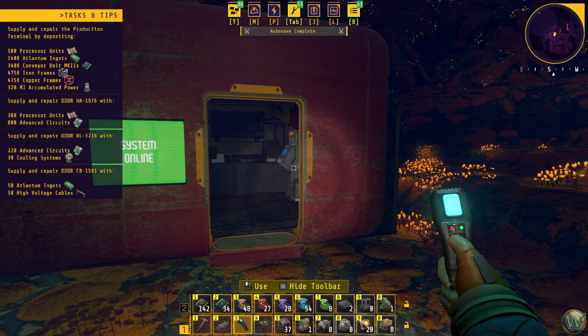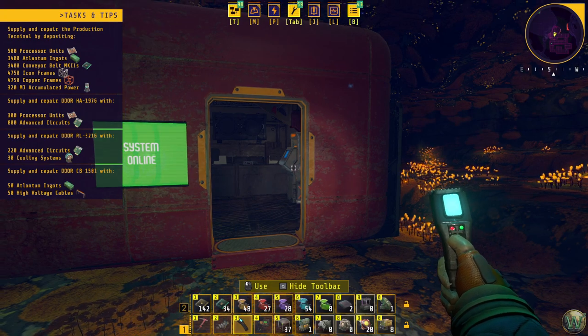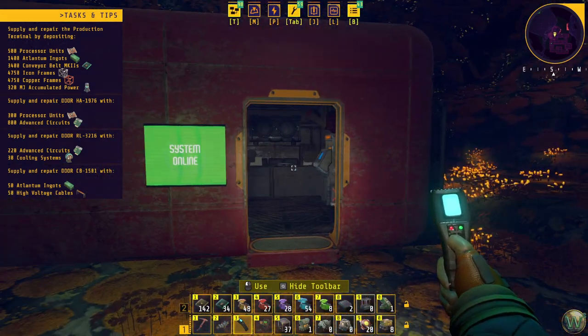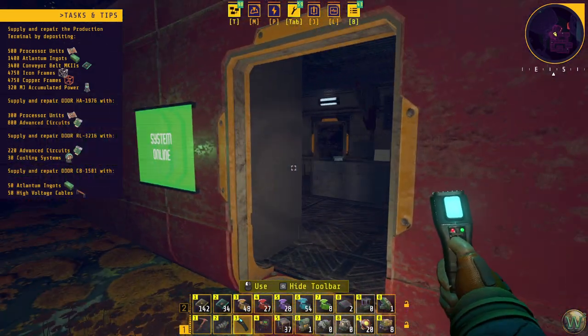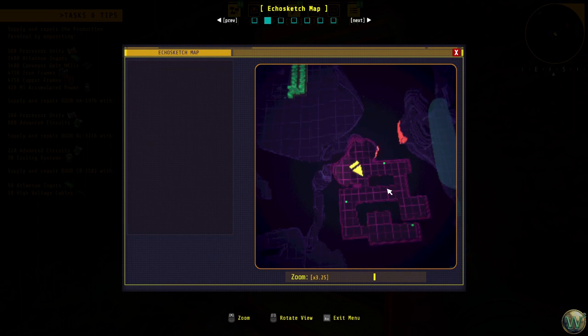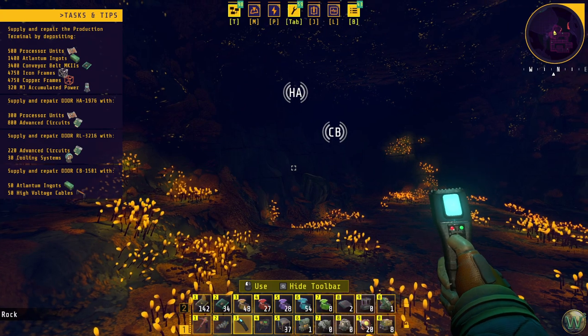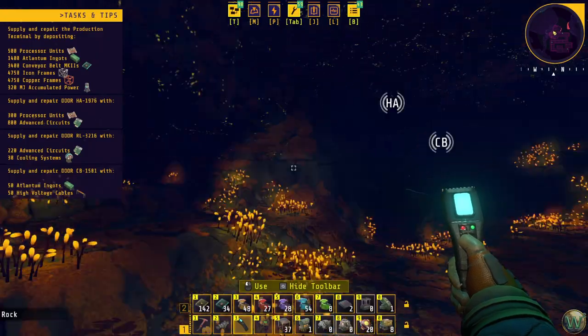Hello and welcome back to Tectonica. In our last episode we finally got the Atlantum set up and smelting, and we also came out here to the medical facility — I can't remember the codename, H something I think — and explored through it. We found three chests, a bunch of computers, laptops we could scan, and four chips for the tech tree. But we also came out here with supplies for one other exploration site, CB, so we're going to go out there next.